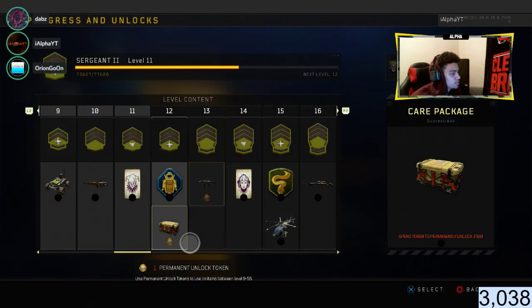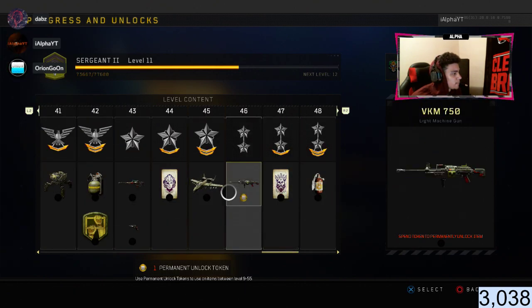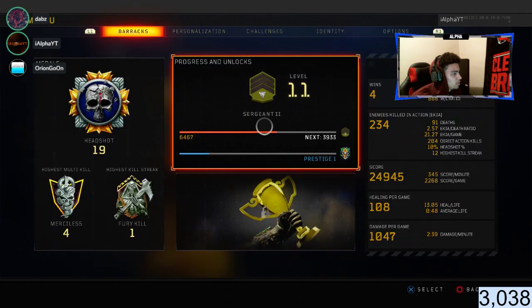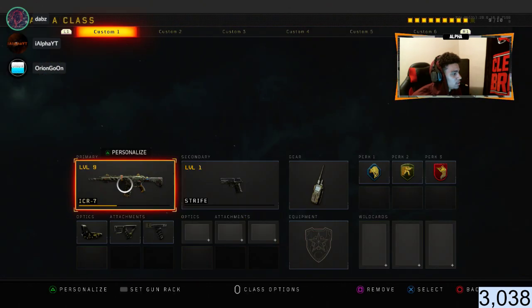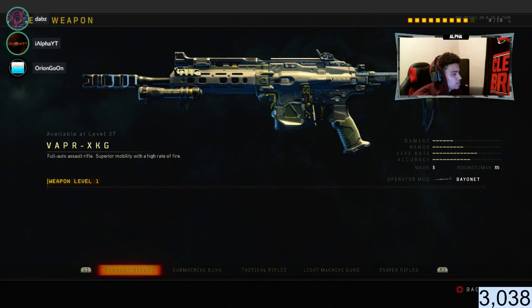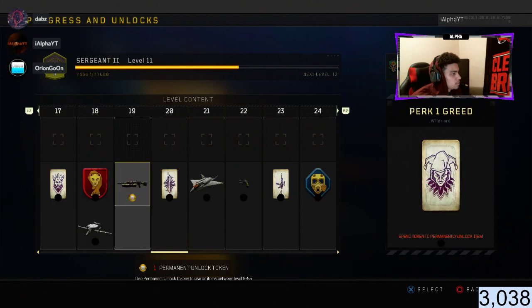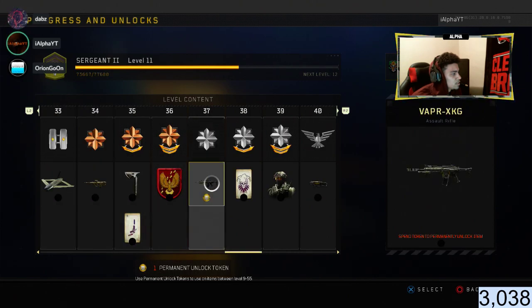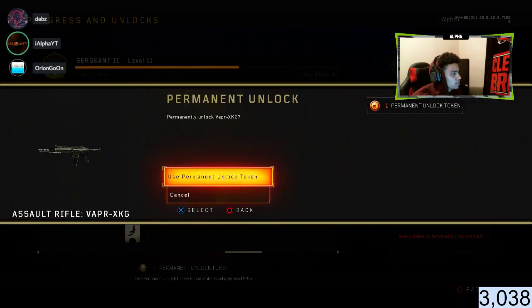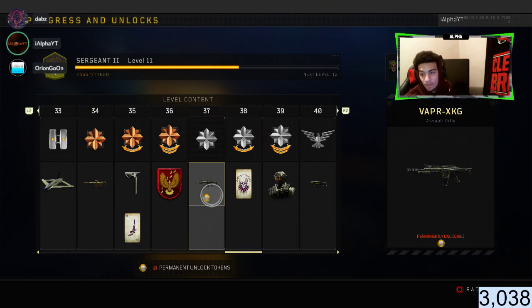For instance, I want to unlock the Vapor. Let me see what level you unlock it — level 37. So there's the level 37 unlock token. You can't use it until you're level 9, so bam — I unlock the Vapor.